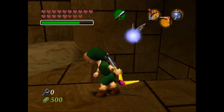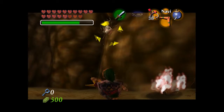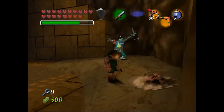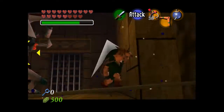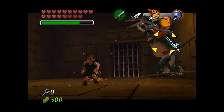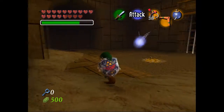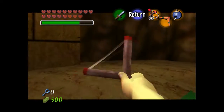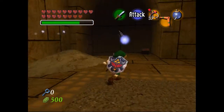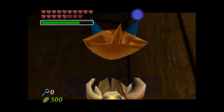I probably should have cut out the bomb shoots real quick. These things are going to block what we're going to do. I need that. I think you get bomb shoots in here. It might be useless to open this chest, but just to show you — yep, we get bomb shoots.